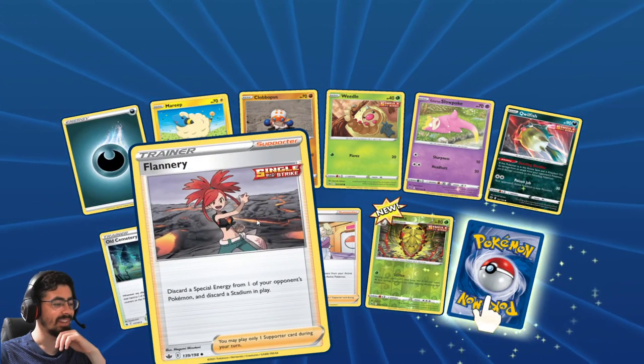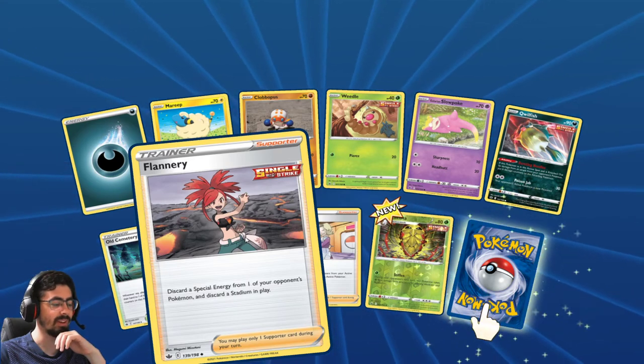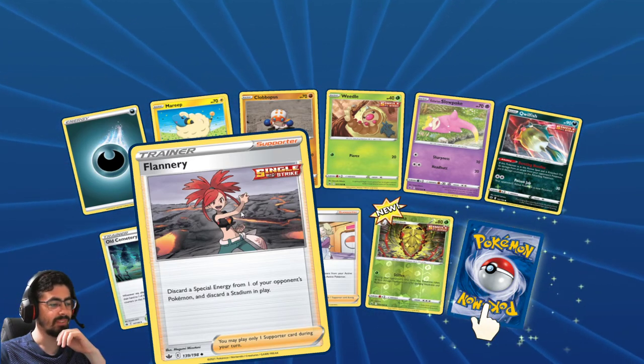Flannery! Discard a Special Energy card from one of your opponent's Pokemon and discard a Stadium in play. Very cool, very, very cool.